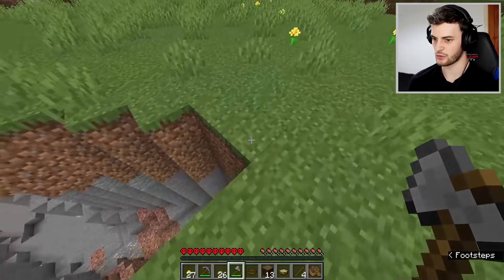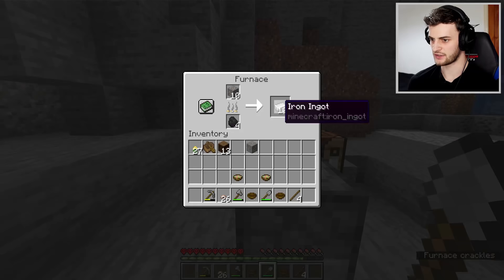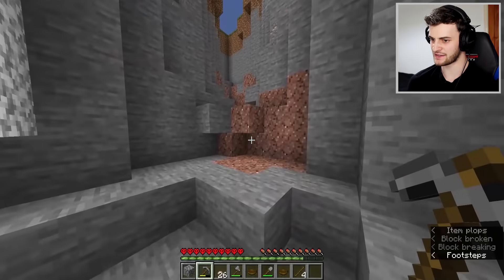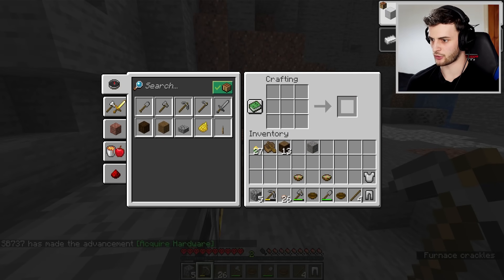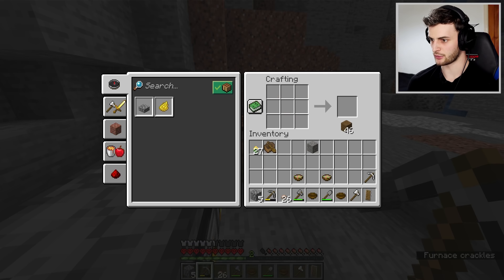I need iron at some point, so I might as well grab it from here. Already I've got 17 iron from this one ravine - in total I have 30 iron, which is more than enough. I do need to be careful though - it is getting dark, and I am in hardcore, so you can't be too careful, especially when I don't have my totems. Let's craft a couple of pieces of armor, a new axe, pickaxe, shield, boots and helmet.